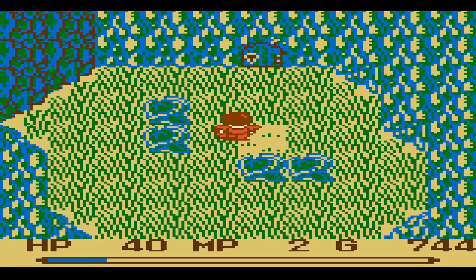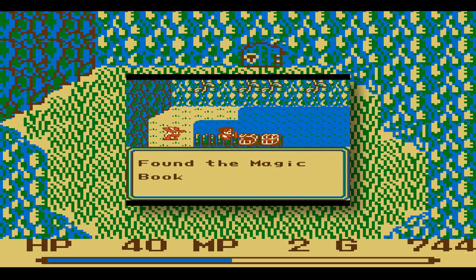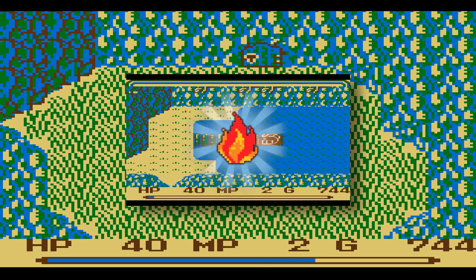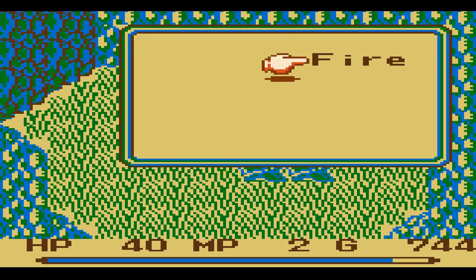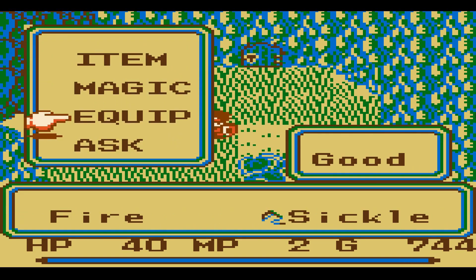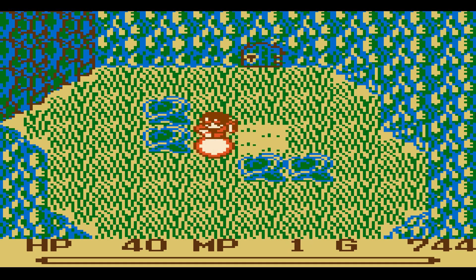So where I last left off was the Marsh Hydra cave. I defeated the Marsh Hydra and secured the magic mirror, which I need to get past the dude to get through that door. And then I also learned a new spell — it's fire. I don't know what happened to cure. I guess cure is still there, alright. It just depends on what spell you use.